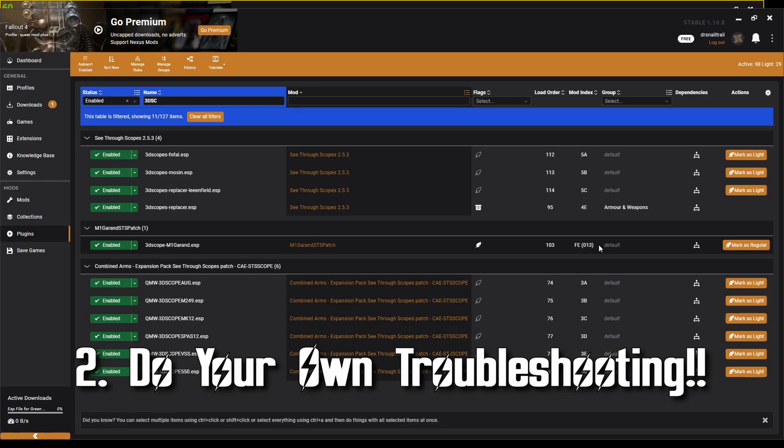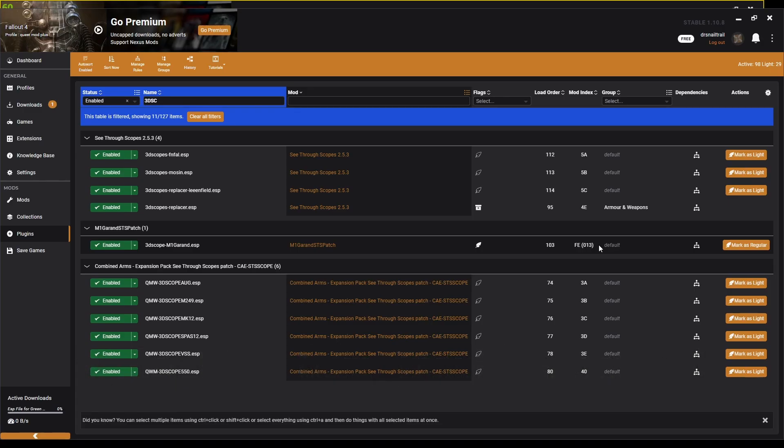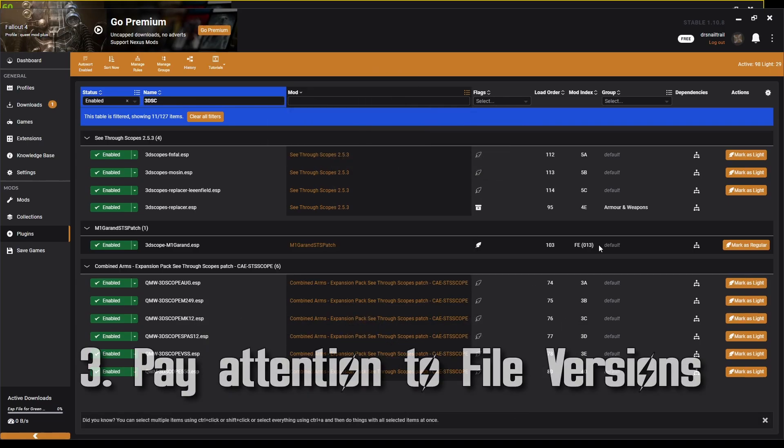Number two: do your own troubleshooting. 60% of modding is troubleshooting, especially for the bigger mod lists. For my mod list, if you're going to use it you're probably going to want to troubleshoot it. There are certain mods you won't want and certain mods you do want. So if you're going to use anything off my mod list, make sure you read through each individual mod, see what it does, and determine whether you really want it. Even my mod list isn't perfect — I know that it just works.